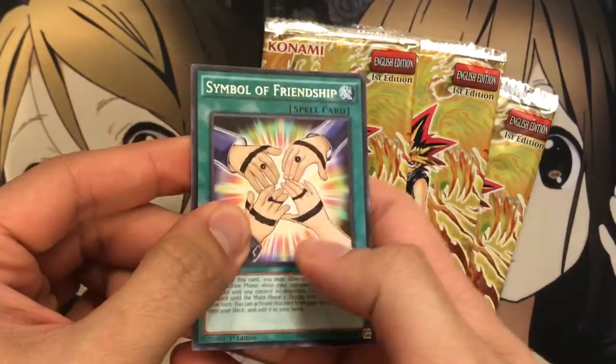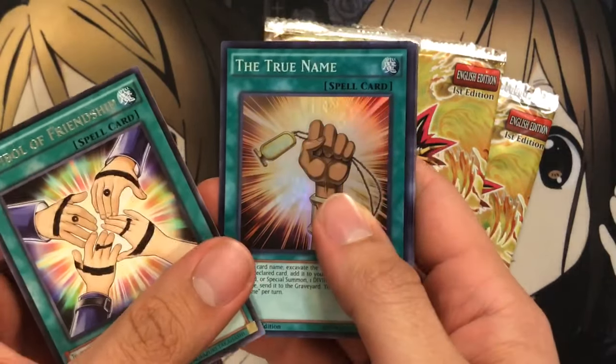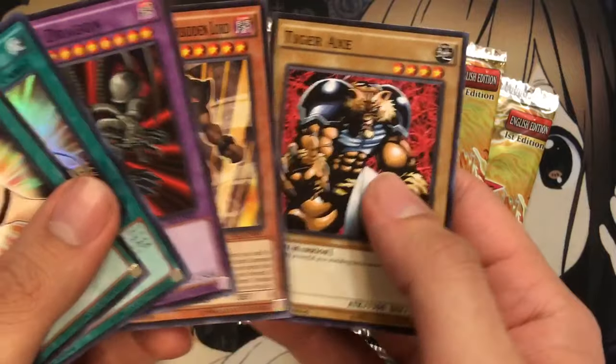Pack number two. We have a Symbol of Friendship. Oh, we have the True Name — good for the God Card deck. Black Skull Dragon, another Exodius, and a Tiger Axe. So we're two for two on the holos.